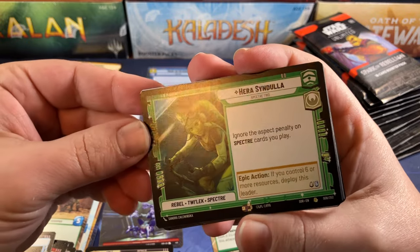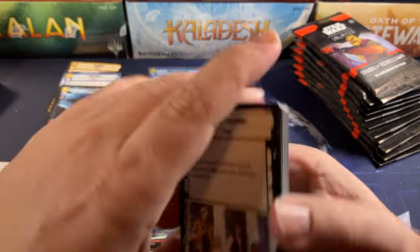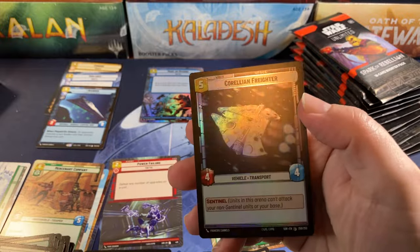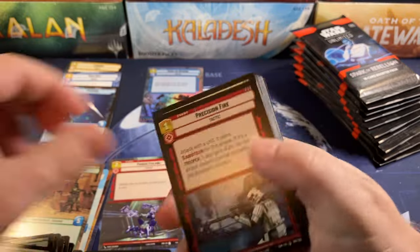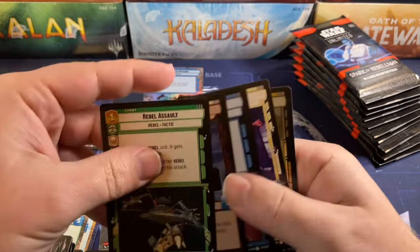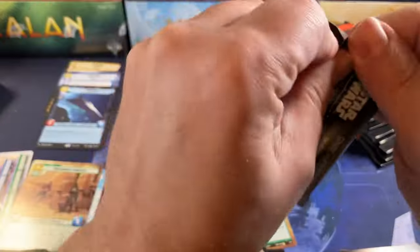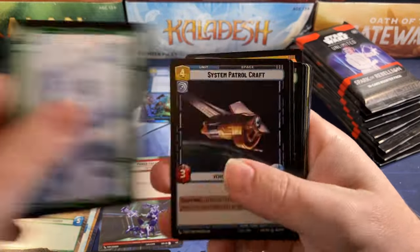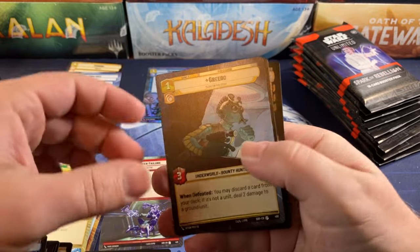Hera Syndulla — there we go. She's one of the rare leaders, the first one I've pulled so far. And an Echo Base with a hyperspace treatment. Don't get cocky! Corellian Freighter — I love those colorless cards that can be used in any deck. Another Sabine red and a Capital City with the hyperspace treatment. Han Solo for our rare, and Snapshot Reflexes for the foil — just a common. Jyn Erso and Echo Base again — a hyperspace common. Snapshot Reflexes again, and a Greedo hyperspace.